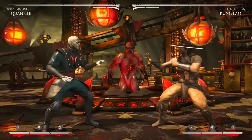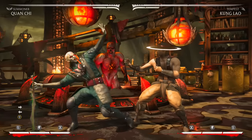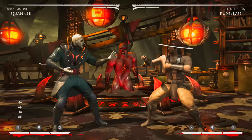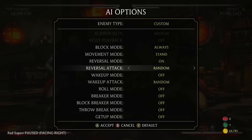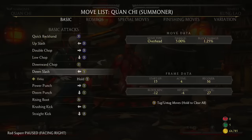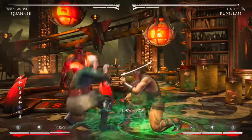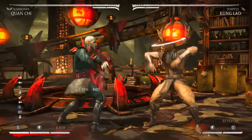His main source of offense is back two — his overhead, which is fifteen frames. If you hold it for max time it actually launches people, which is another buff from the last patch. You get crazy setups with the bat and a low hitting at the same time. Back two into EX rune is actually a true block string — you can armor out of it, and EX rune leaves you plus fourteen.